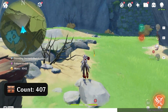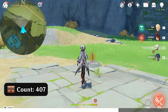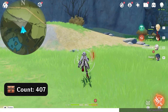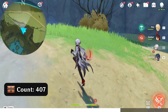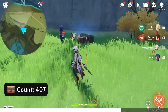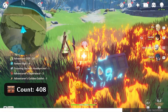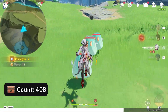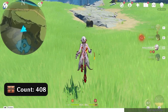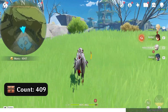Head north, upward on the map. Head southwest, down left on the map. Defeat the enemies. Head southwest, down left on the map. There's one out in the open. Head south, downward on the map.